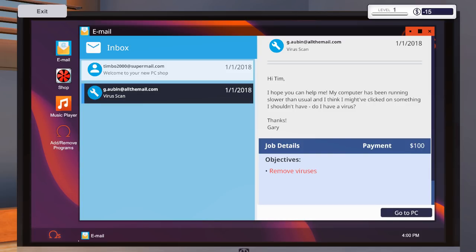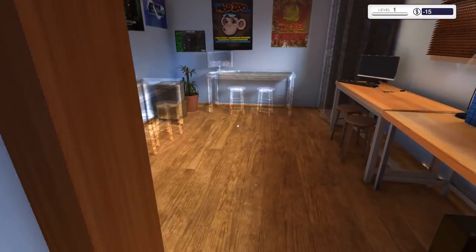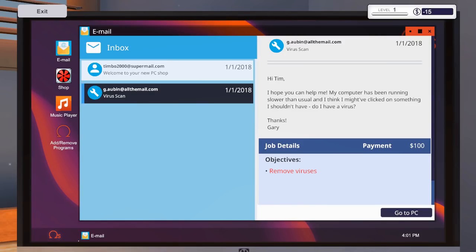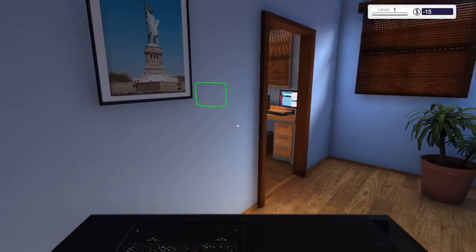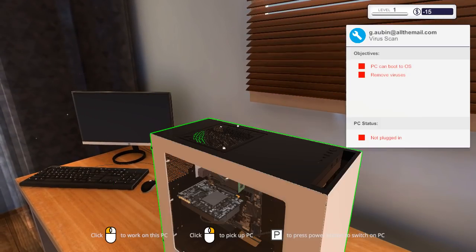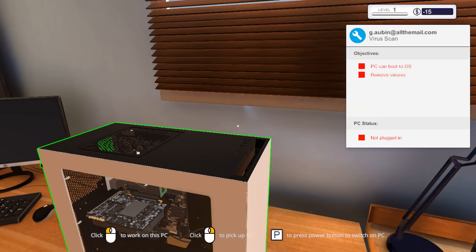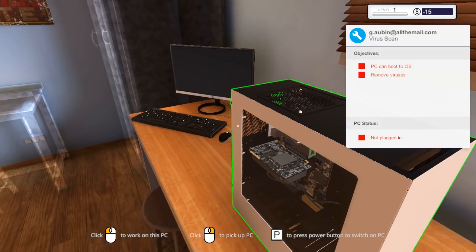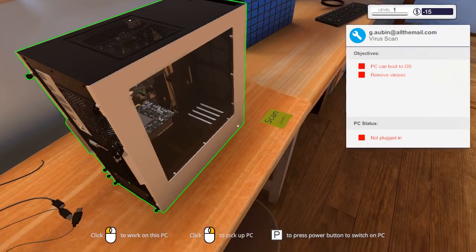We have a job: remove virus. So we go to the PC. How do we accept this job? We have it sitting outside our house — the PC can't boot to OS. By the way, this game had a very annoying background music, so you should be hearing something else instead. I'll put something classical. PC can't boot to OS — remove virus, sure.